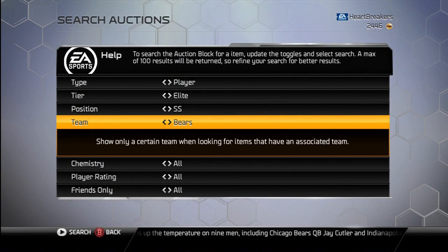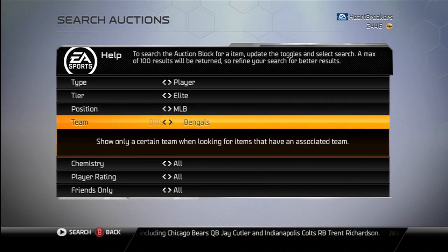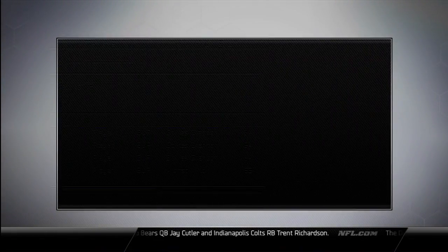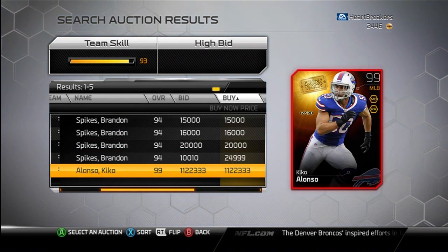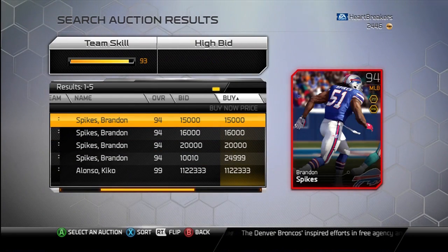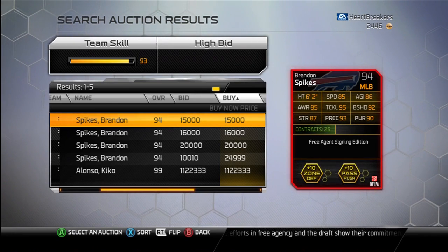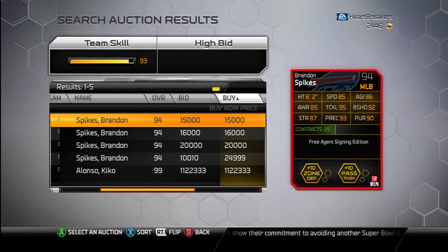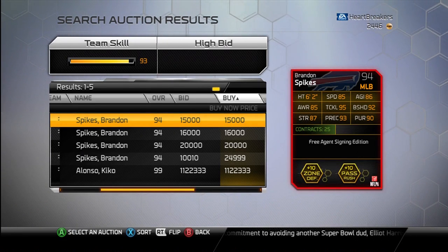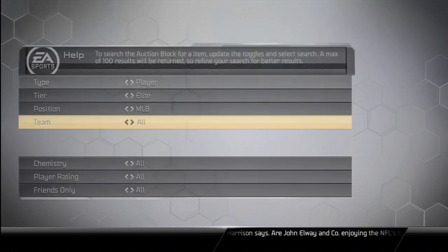Next, we have Brandon Spikes, middle linebacker for the Bills. Brandon Spikes is 15K, 94 overall, plus 10 to both zone defense and pass rush chemistries. He's got 95 tackle, 92 block shed, 93 play rec, and 90 pursuit. Also a decent 85 speed, 86 agility, and 85 awareness. All in all, a decent card — not anything I'd go in for. I don't think I'd pay 15K for it, but who knows, you might.